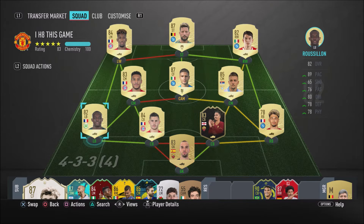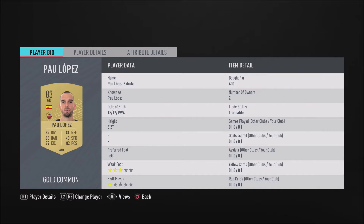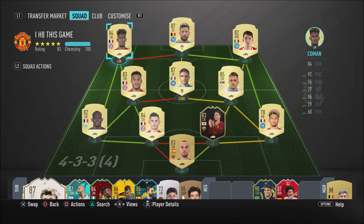The fullbacks are Rusilion - the cheap Mendy I like to call him - and Malquit. We actually do have a non-rare goalkeeper in goal, but he's 83 rated. I don't even know how the rare card system works, but this keeper does have some good stats and I do recommend you guys use him.